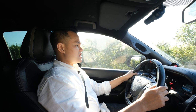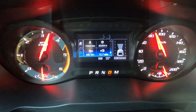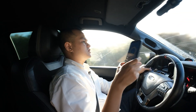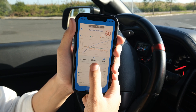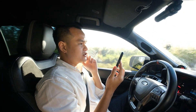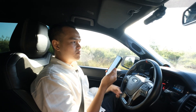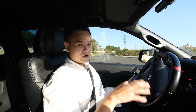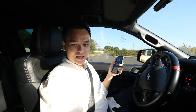Lượt chạy thứ tư bắt đầu. Kết quả tăng tốc từ 0 đến 100 km/h là 10,26 giây. Nhanh hơn lượt thứ 3 khoảng 0,2 giây. Trung bình lượt 3 và 4 mất khoảng 10,3 giây; trung bình lượt 1 và 2 khoảng 12 giây. Như vậy ở mức chip công suất số 7, Ranger Raptor nhanh hơn 1,7 giây so với mức 0 nguyên bản.